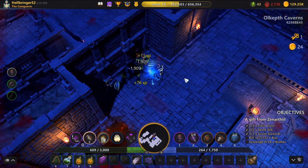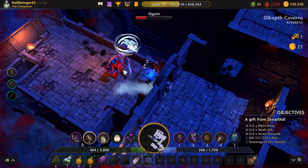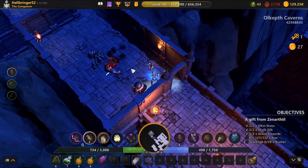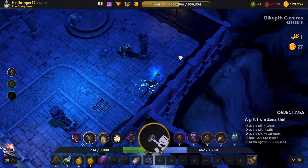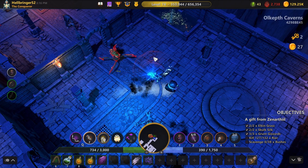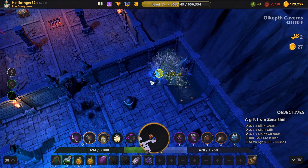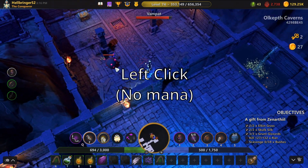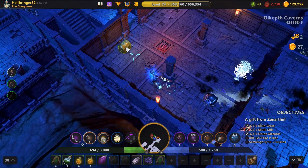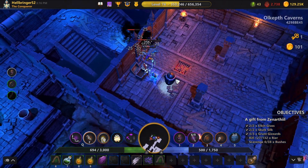The only problem you'll really have is the archers, because they hit you from range which is really annoying. This one you can even one-shot without right-clicking. While we still have the tornado, let's lure in the vamp pack — see, they're so slow that they just die.